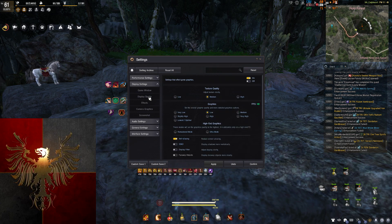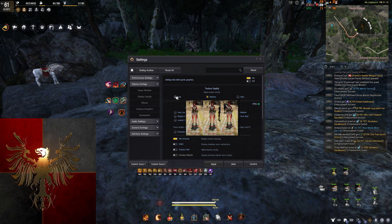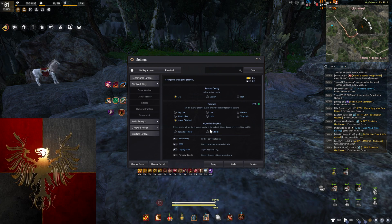Go to Display Quality. I play texture quality medium, graphics low. When I go to node war though I swap to low and lowest, but normally I just leave it around here.